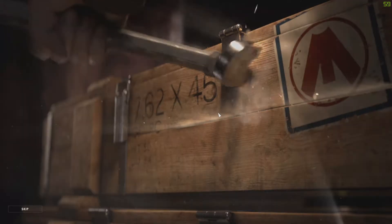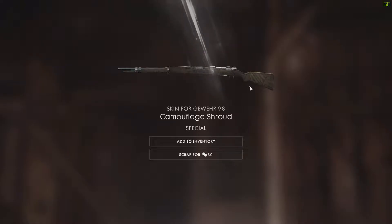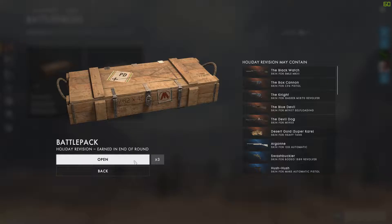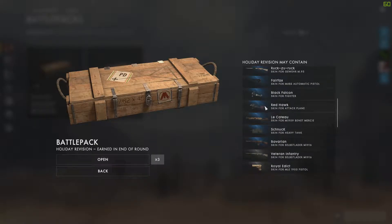Let's hope we get something good. Ooh, that looks kinda cool, I'll take that. Another holiday revision — the devil dog, desert gold super rare for the heavy tank. Plane skins, plane skins. Okay, some good stuff in here. Gonna see what we get out of this one.